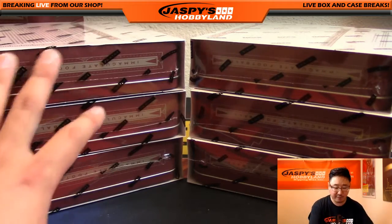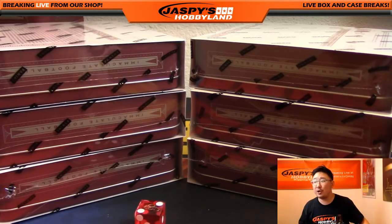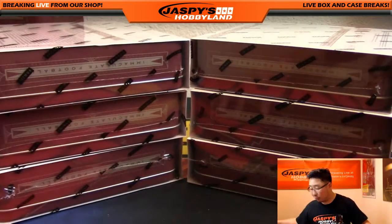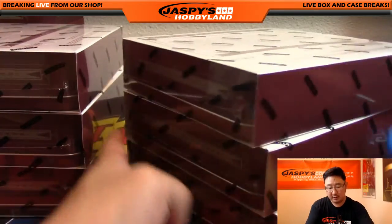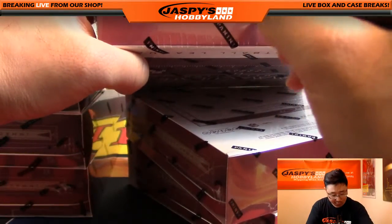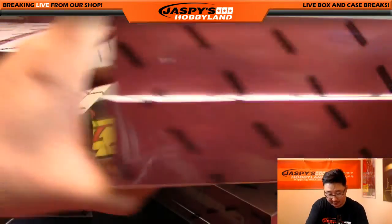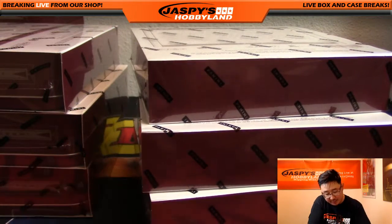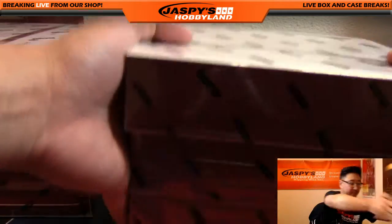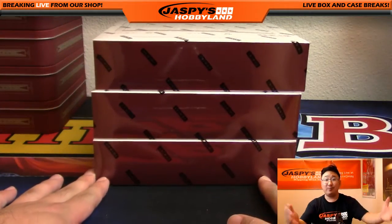One, two, three for the left side; four, five, six for the right side. Two — that'll be the left side right here. So the right side will be for divisional number four. We'll write div four right there. You can see div four right here. That will be the second half of the case — that's already on the website, JazbysHobbyland.com. So these are personal boxes, essentially, for Shihadi. Good luck, sir.